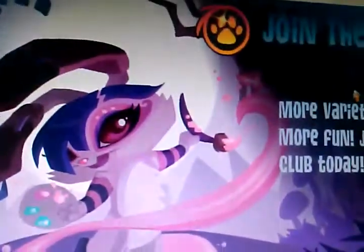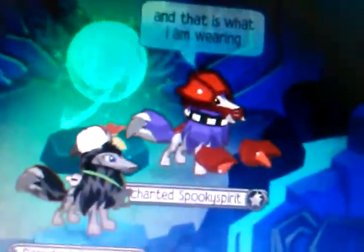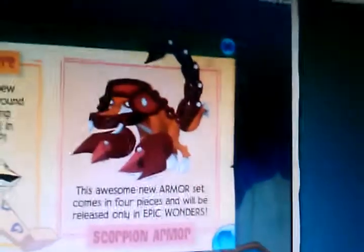It is located in Coral Canyon and Epic Wonders. As you can see, they're called Scorpion Helmet, Scorpion Claws, Scorpion Armor. You can see right here — they have a tail right there. I bet that's the newest thing they're gonna make.